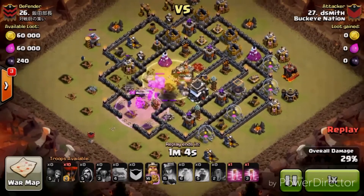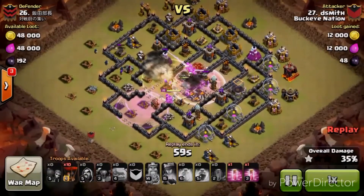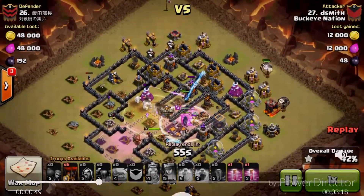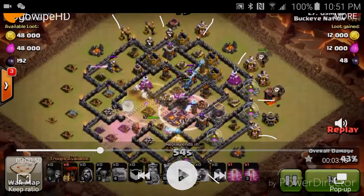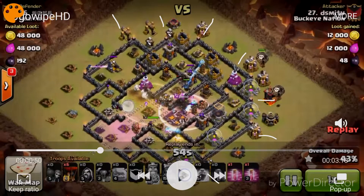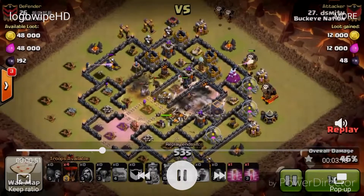Drop your Heal here — it keeps your Wizards pushing forward. As you can see, within the first 30 seconds two air defenses are down. He gets the air defense, the Sweeper, and then two more. Here's the Logo part of the attack — the Logo Wipe is essentially a GoWipe with Balloons. Once the air defenses are down, you use your Balloons to get the defenses on the outside of the base. Drop two Balloons per defense — that's all it takes to destroy any defense except X-Bows. He does drop a couple of Balloons a little early, but it's not a big deal.